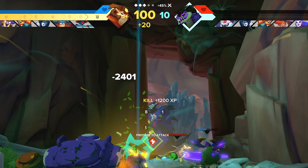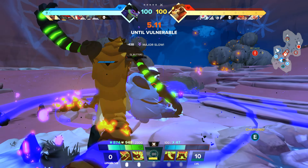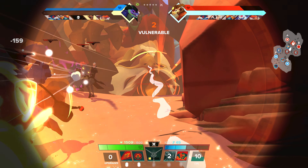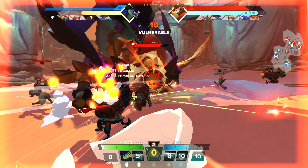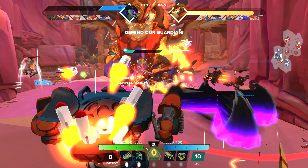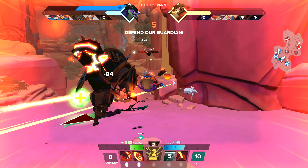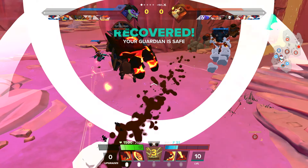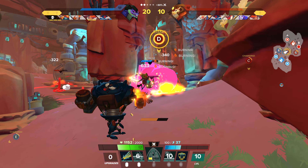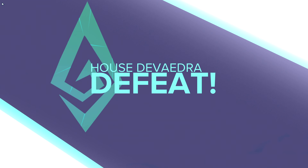Once your team reaches 100 power, a Rampage begins. The team with the Rampage active is on the offensive. Your objective is to deal damage to the enemy Guardian, but you'll need to time it just right to take advantage of the help from your own Guardian. For the team defending, you need to do whatever it takes to stop the enemy team and defend your Guardian. Wipe out the enemy team and you'll end their Rampage early. When a Rampage is over, both teams continue their fight to take down the enemy Guardian. Once a Guardian is defeated, the opposing team wins the match.